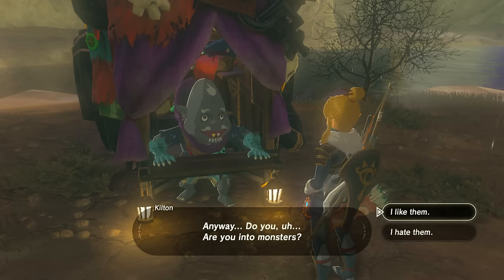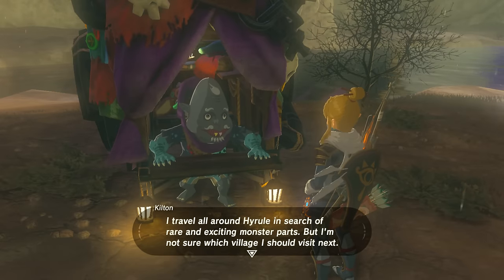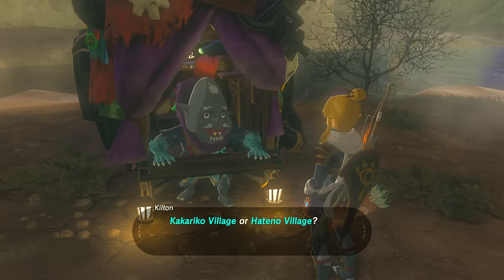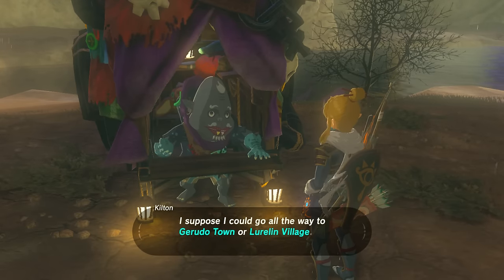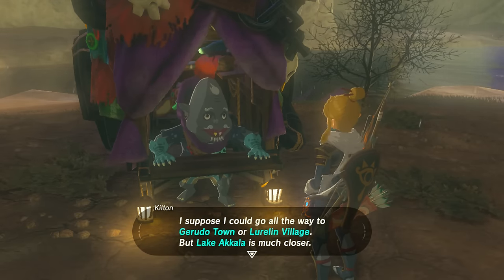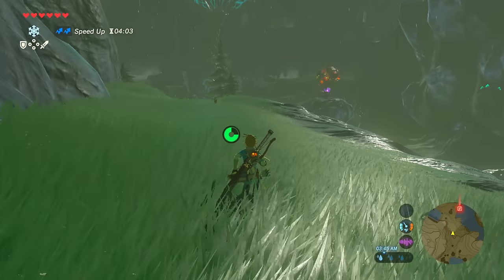Kilton asks if you're into monsters and how much you like monsters. From this point on, he's going to appear outside of Kakariko Village, Hatino Village, Rito Village, and Zora's Domain. He can also appear outside of Gerudo Town, Lurelin Village, and Lake Akala. As soon as you're done initiating the text at Skull Lake, he's going to completely disappear and you won't be able to interact with him there anymore.